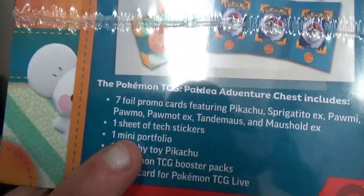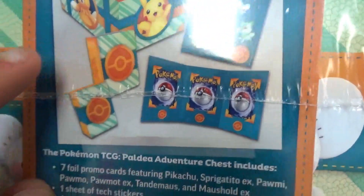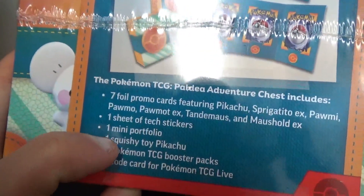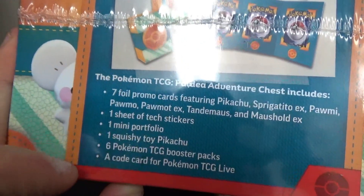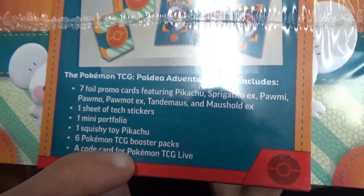We also have a mini portfolio, which is right there, and one squishy toy Pikachu — it's gonna be so cute. We have six booster packs and a code card for Pokemon TCG Live.